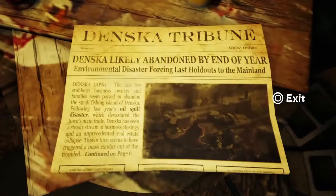What's that — a paper? It says: 'We're already left by this point, it's likely abandoned by the end of the year. This environment is a disaster, forcing the last holdouts to the mainland.' An oil spill disaster. Terrible. Continue on page six.